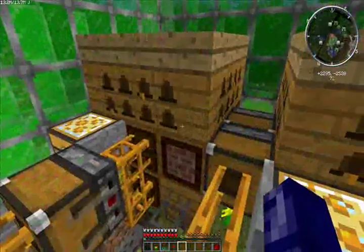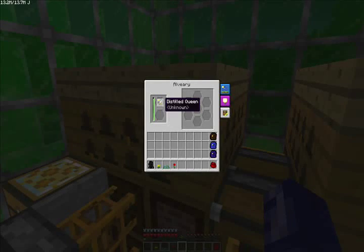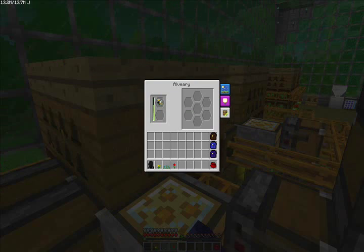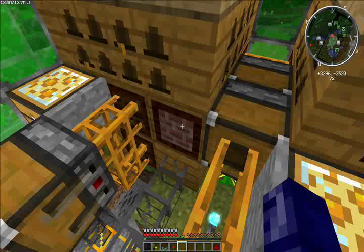So I got my alveary set up — it's the 3x3x3 blocks with the slabs on the top. I've got my distilled queen going right now, really really slow. They are my super bees, which is good — total fast worker, really slow in healing health.